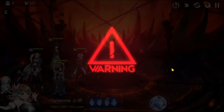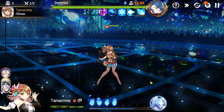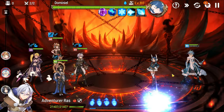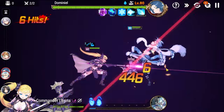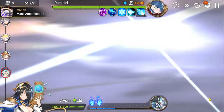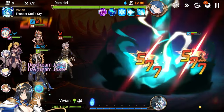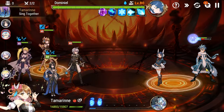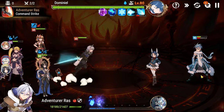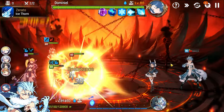That pushes us to the next floor. This one's pretty simple: just idle at the start, blitz Zerato, and then you're free to just kill Dominiel whenever you want. Get our attack buff from idle mode, then go for our defense break on Zerato — miss sadly — then just get a soul burn for big damage.